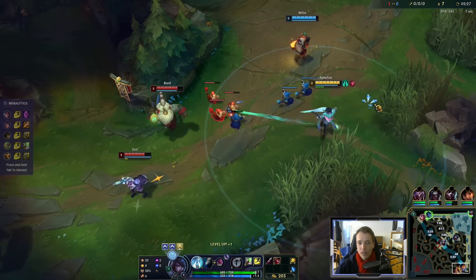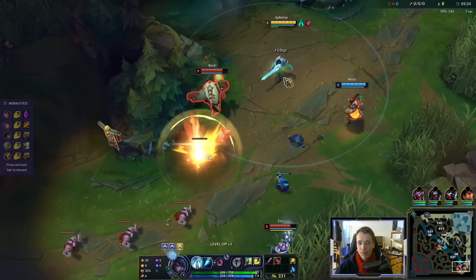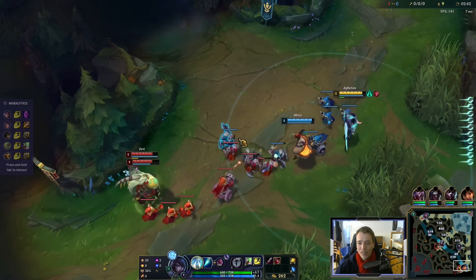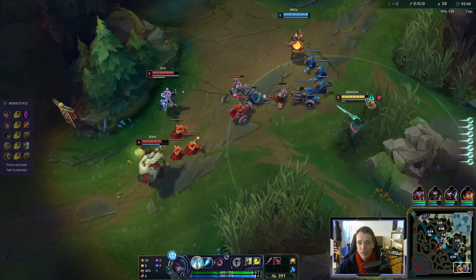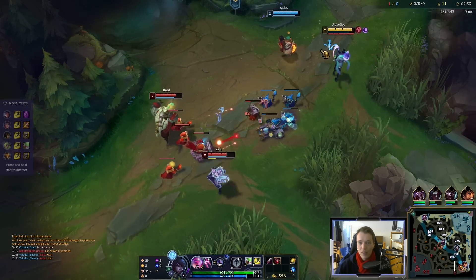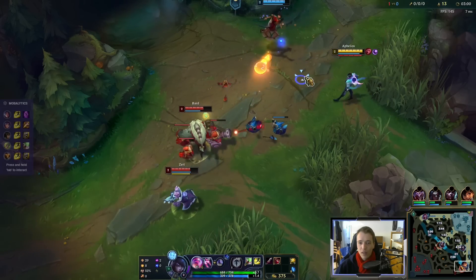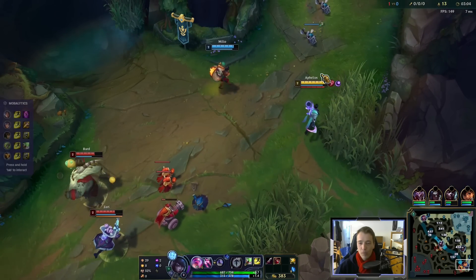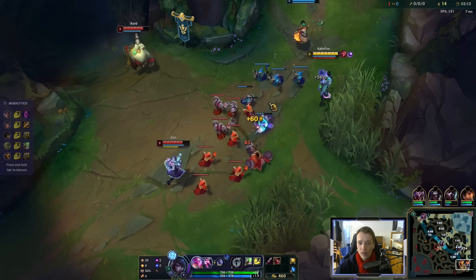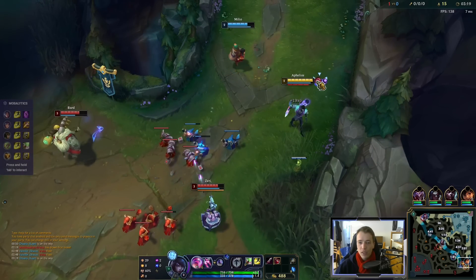Get some damage off — now level 2. We have a big power spike as Aphelios, and again we're just playing for pressure in the bot lane so we can reach our late game, because late game means we win. We could preserve the red cannon to wait for our red-white combo, but I also wouldn't mind regenerating a little bit of health in lane. Just play it safe. Melio is also a hyperscaling late-game champion, so we're under no pressure at all.